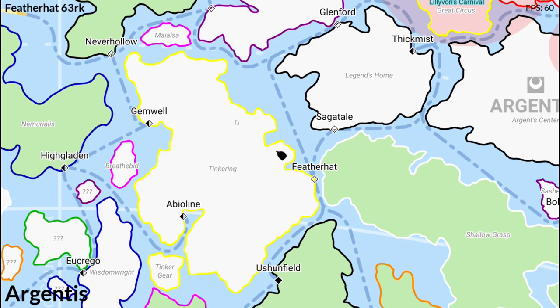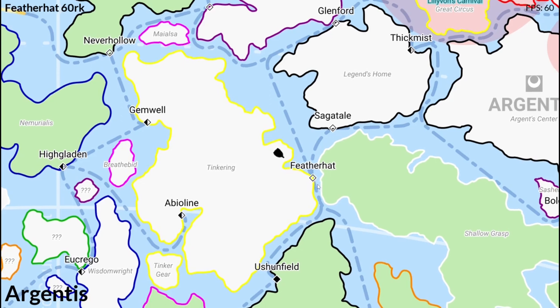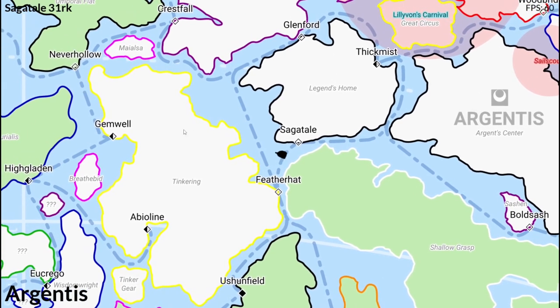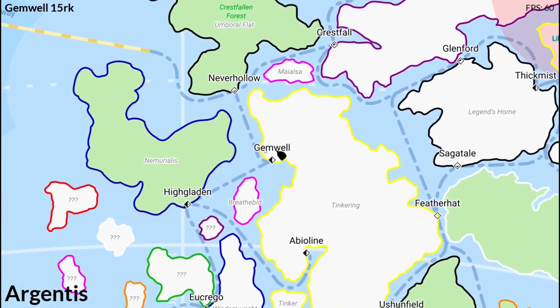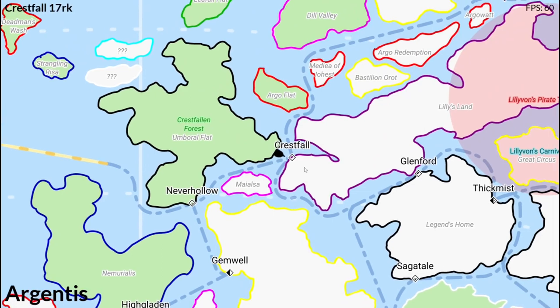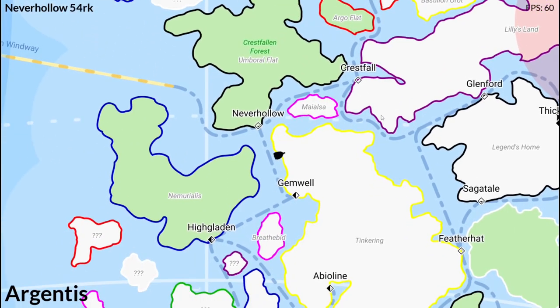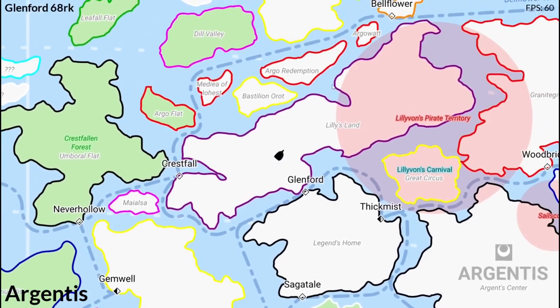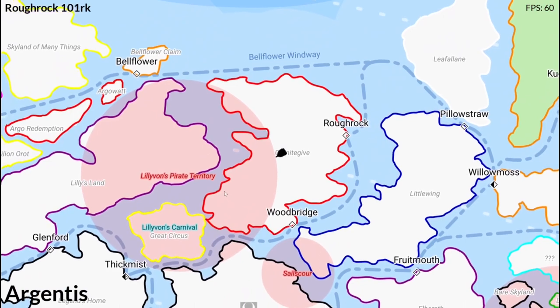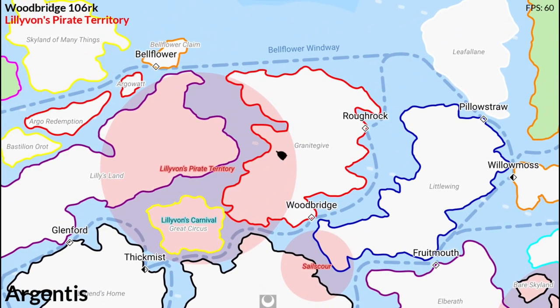I have my Una world map for the player to explore. As the player approaches cities, which are marked by these diamond shapes, the upper right-hand corner shows the closest city. This is all done with distance checking. I also have these red areas, which are hazard zones, and when a player enters them, it'll notify the player in the corner here.